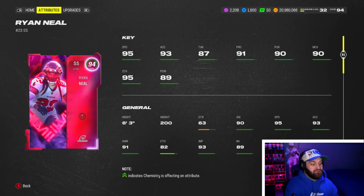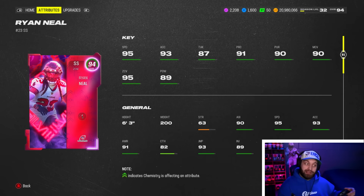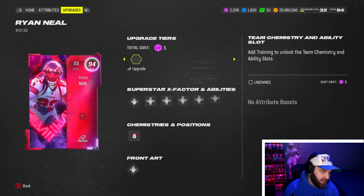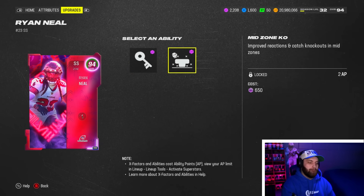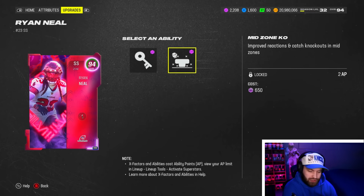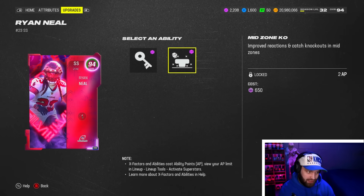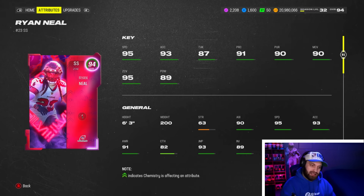At number 5 — our last DB on the list — we have Ryan Neal. He is one speed faster than Peppers at 95, and he's in the playoff theme team which is the best in the game. He has amazing stats: 91 play rec, 90 pursuit, 90 man, 95 zone, good hit power, and 94 change direction. He has no special X-factor but gets zero AP Pick Artist, which is good in the box, and Mid Zone KO — a very underrated ability in hook zones. If you're in a zone and you hit someone with your user, it still lights up. Ryan Neal is a great card and had to be somewhere on this list.